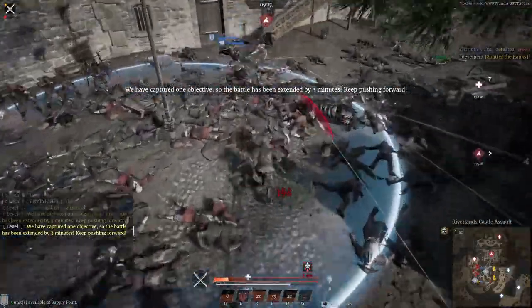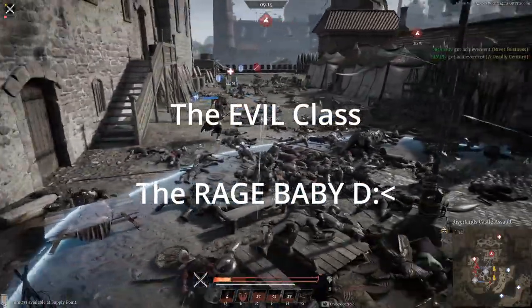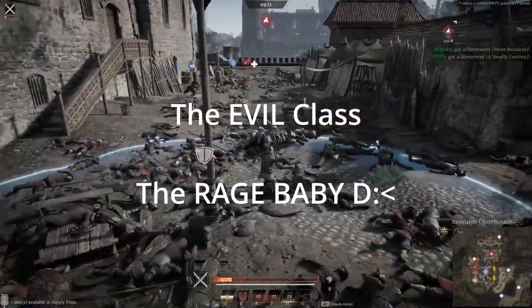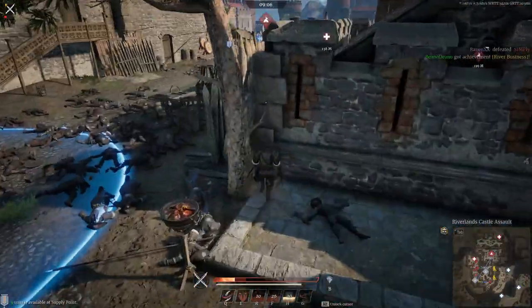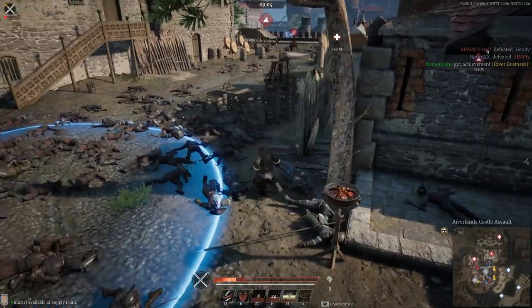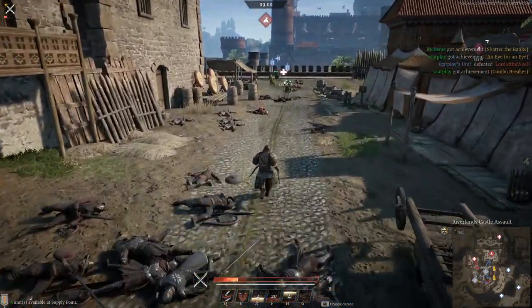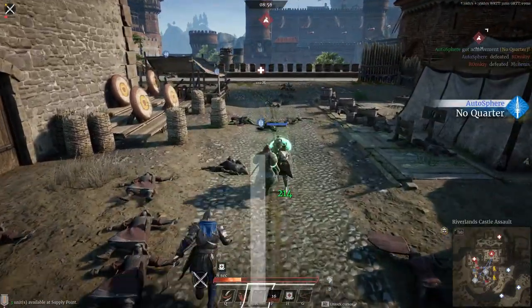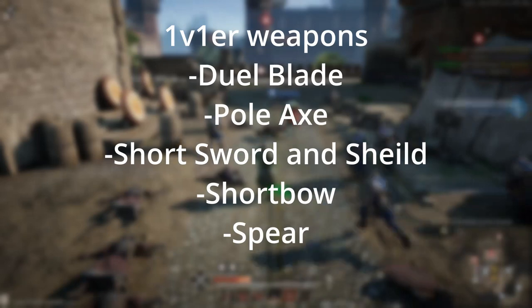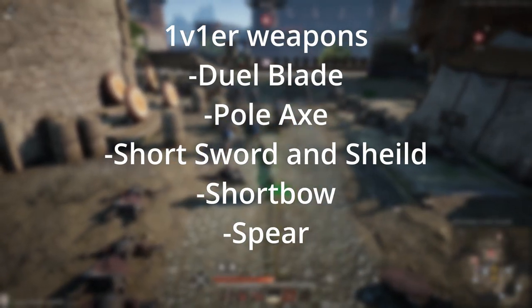The third role is the Support — players who have the heals, play the buff classes, and basically try to keep their team as buffed up as possible, backing up the General while the 1v1er runs around. A good support can literally turn the tide of a battle, so supports are definitely needed. There is also a fourth 'class' — the rage baby — who rages over every little mistake. The best way to deal with them is to mute, report, and move on.